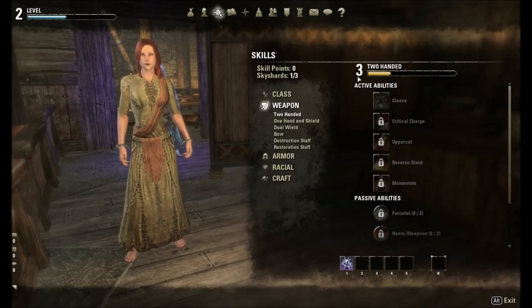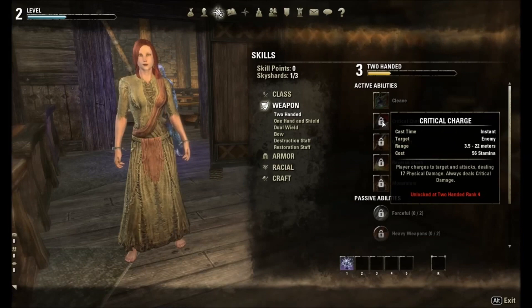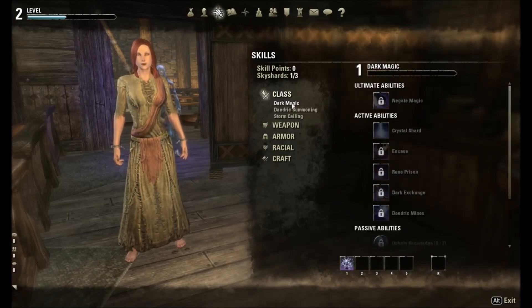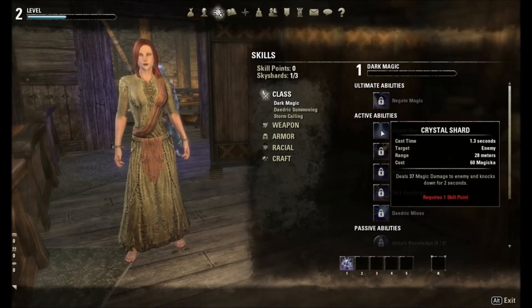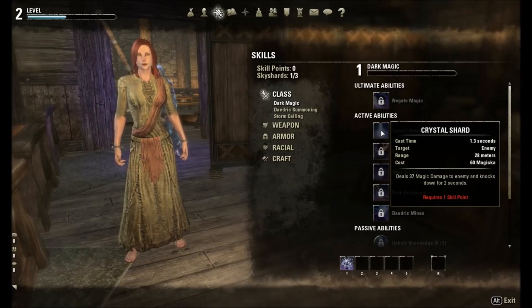I'm going with two-handed. I'm at three points. I don't want to waste anything on cleave — I'll probably pick cleave later, but we'll explain that when we get there. What I really want is the charge. The charge is great because it does a lot of damage and it's always a crit. From there, we're probably going to go with Dark Magic and Crystal Shard on our next point, because it's got damage and a knockdown. What I like to do is the knockdown and then a charge combo — pretty much the monster's dead at that point if it's your level or lower. If not, it's pretty much one swing after that and he's toast.